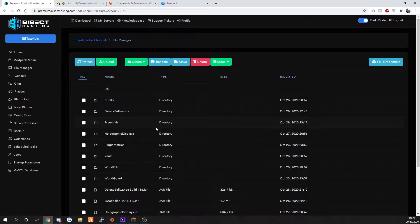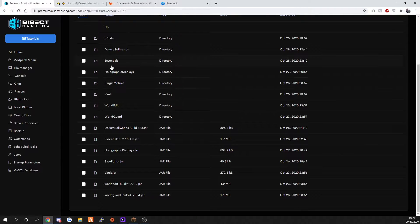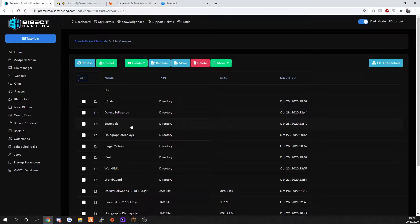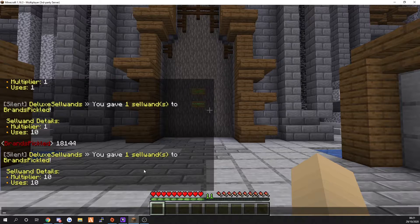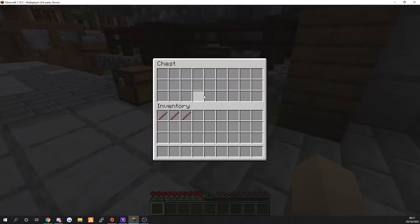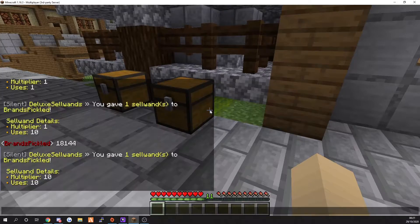If we go to your plugin location, make sure you've installed it in your plugins folder. Also make sure you've got your economy plugin installed - I'm using Essentials. We're actually going to double-check something quickly - we're going to get a diamond to see what it's worth.